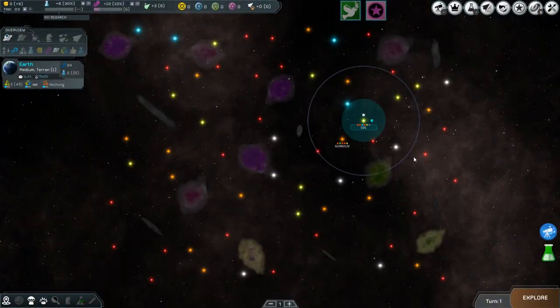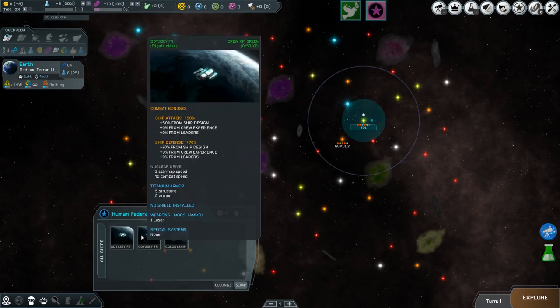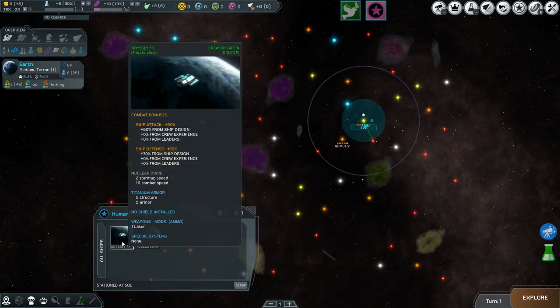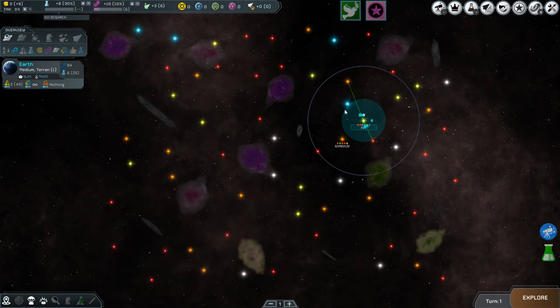At the start of the game, you'll be given two initial frigates to begin your exploration of the galaxy. Little more than scouts, these ships lack the firepower necessary to deal with even the most basic threats the galaxy has to offer.